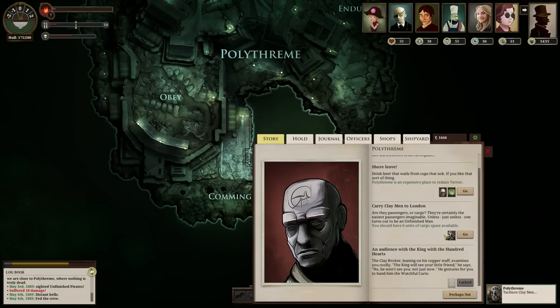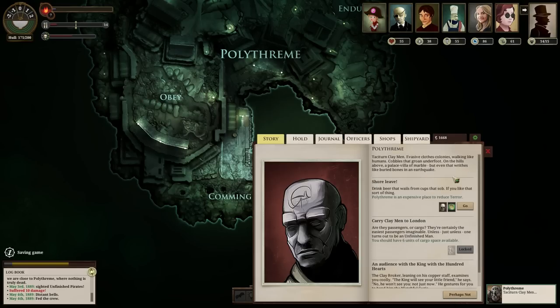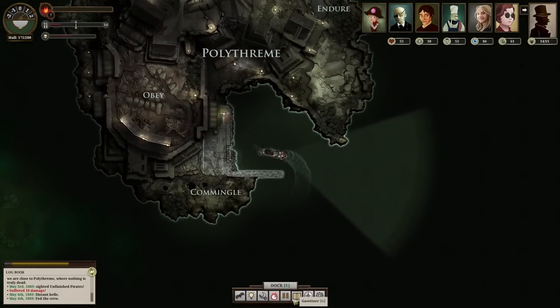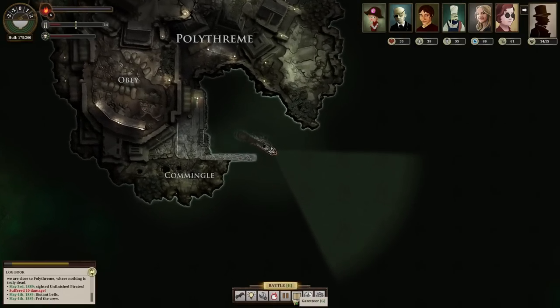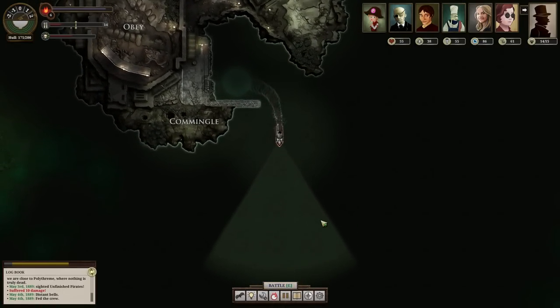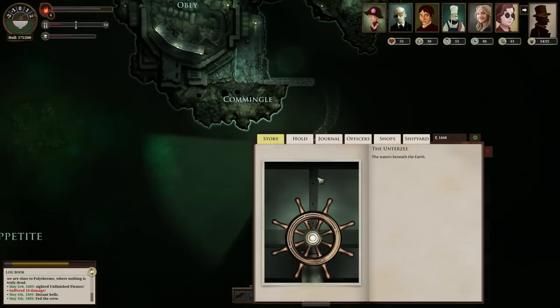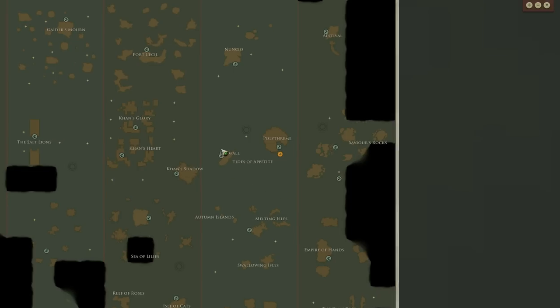What a bizarre quest line - these things are so weird. I guess I'll take some clay men back to London. Do I want to sell my judgment's egg for 600? No - not taking up any hold space and you never know when a quest might need it. Two more blemigans, right? Yeah, two more. Next stop: Godfall.